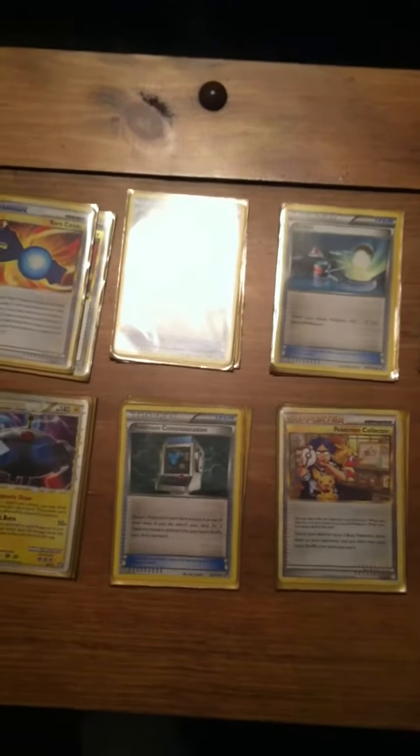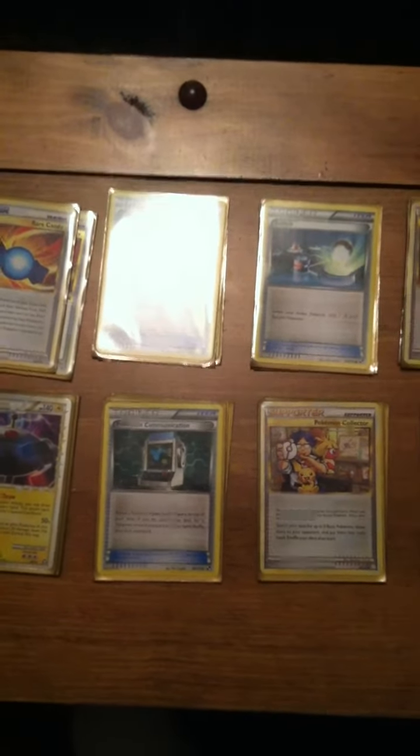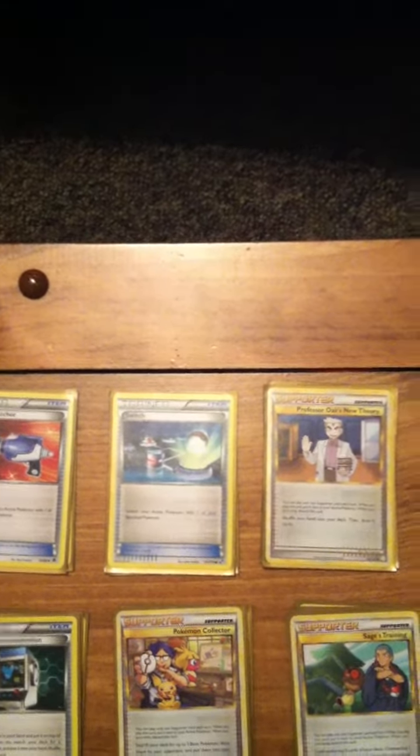I run 3 Pokemon Communication, which is another way to get your Magnezones out. 2 Switch, because some Pokemon have pretty big retreat costs in this deck. 4 Collector — a staple in pretty much any deck. It's really useful on turn 1 or turn 2 to get all your basics that you need out.